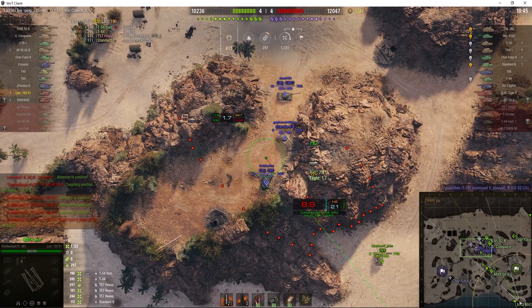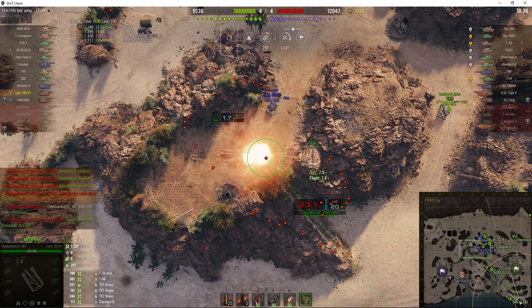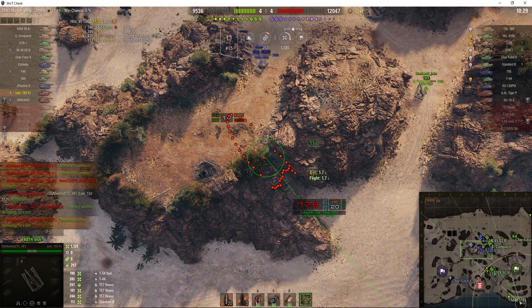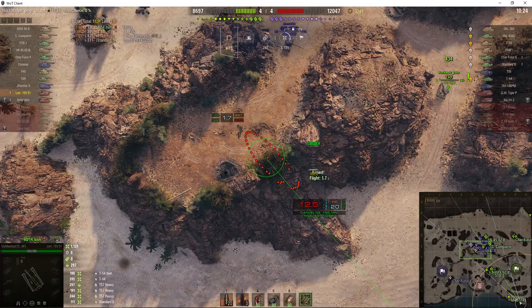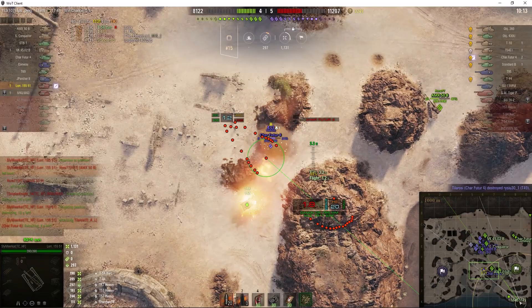He's trying to tell his teammates to pull back. It was the AMX-50B trying to say pull back, because from the position where he was, he was actually in danger. Also, the R-tier are both in danger because there doesn't appear to be anyone covering the south end of the map. That enemy Char Future 4 might make a move — and yes he has. It looks like he's going after that T-49 and he takes him.